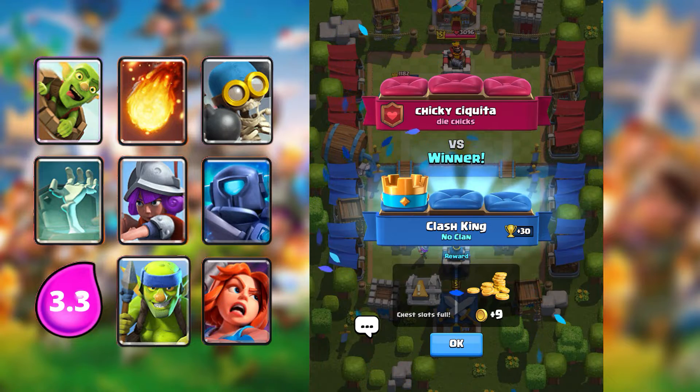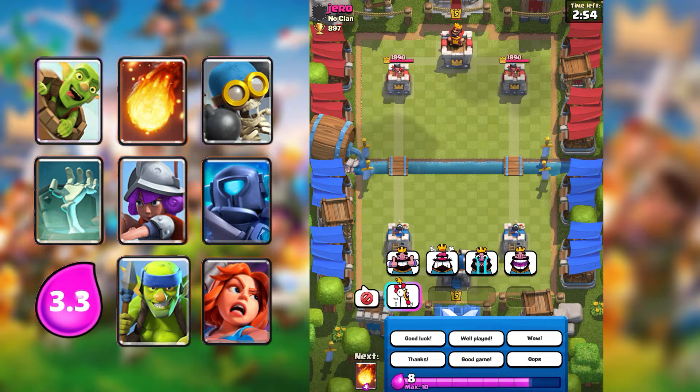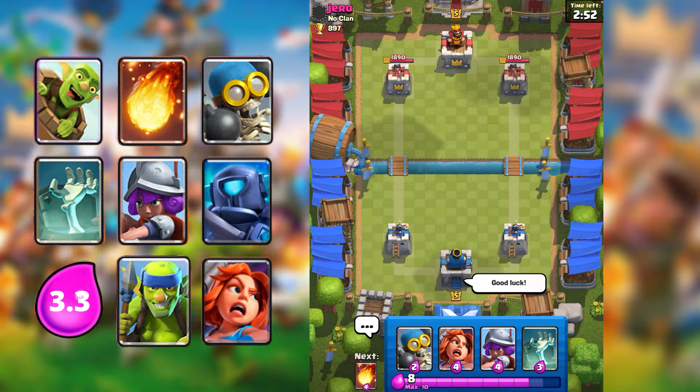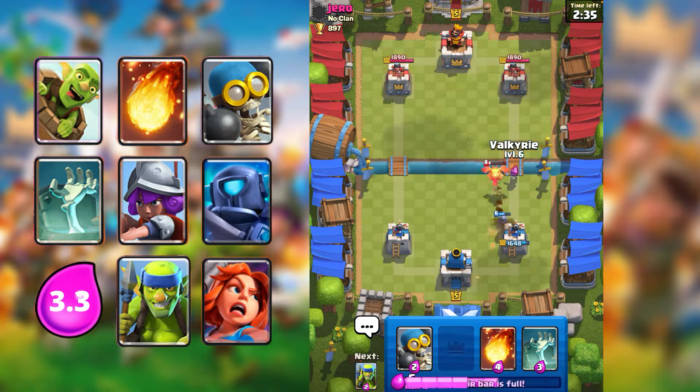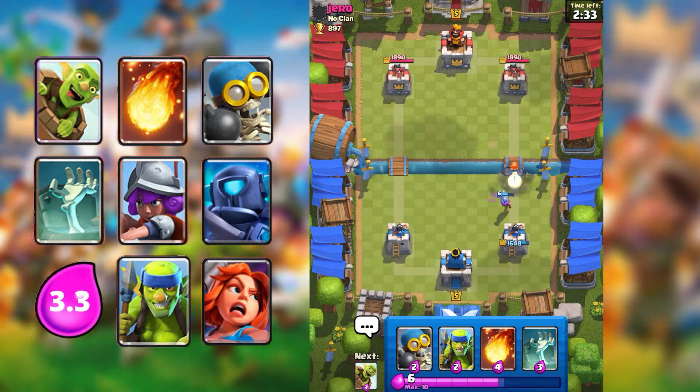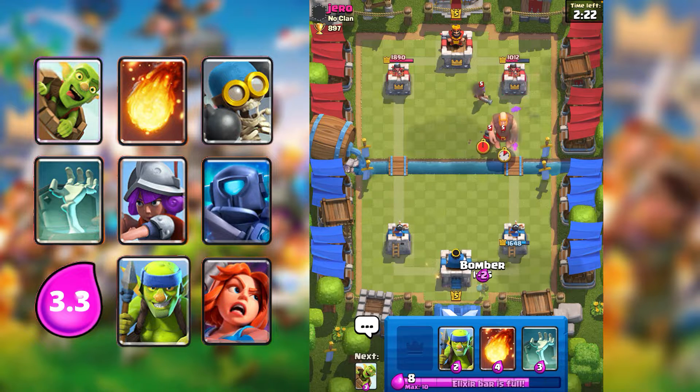Let's play our last game — alright, Jero, say good luck to him. Musketeer in the back. That splashed into my tower — my mistake. Maybe I shouldn't have done that Valkyrie. I'm not going to fireball because I will be spending too much elixir, and I don't want to spend too much elixir.